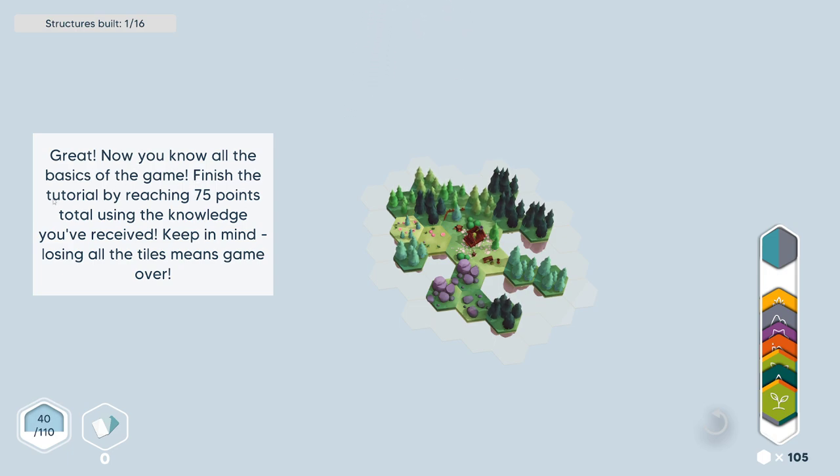Now you know all the basics of the game. Finish the tutorial by reaching 75 points total using the knowledge you received. Keep in mind, losing all the tiles means game over. So this is the tile that we have next, right? Down here. So if we connect it to certain things, we get more points. This is our tile — so now we have a forest tile, right? I'm not sure what our next tile is.